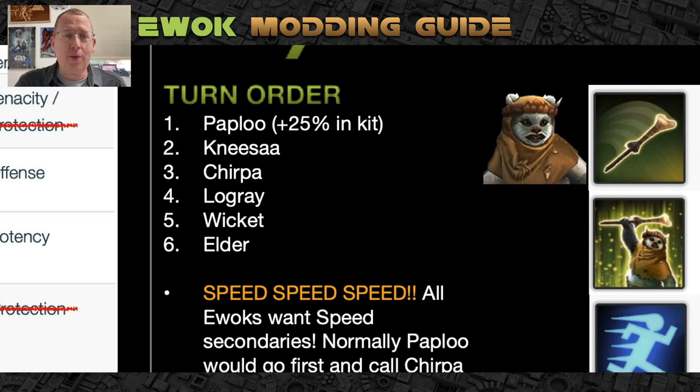So if these are wrong, what do you want? First, we need to understand turn order. If you're running a squad with Paploo, you generally want Paploo to be your fastest — despite being a tank, you want speed mods on him, or triple health mods, or a variation of health and defense mods. Keep in mind that in his kit he gets a bonus 25% speed to start, but he loses that whenever he gains taunt. So if your speed is like 250-280 and Nisa is 300, he will still start ahead of her because that 25% pushes him up — so do some number crunching.